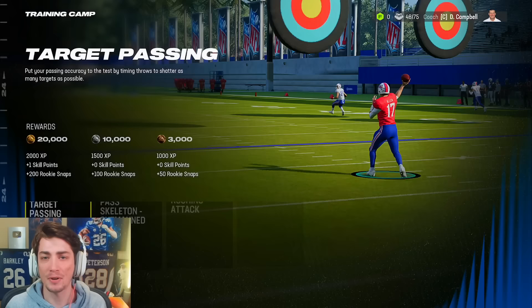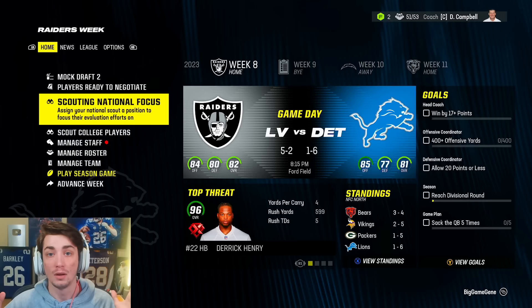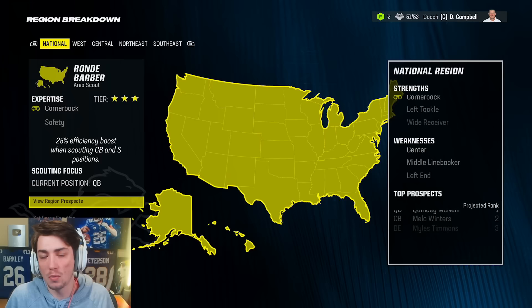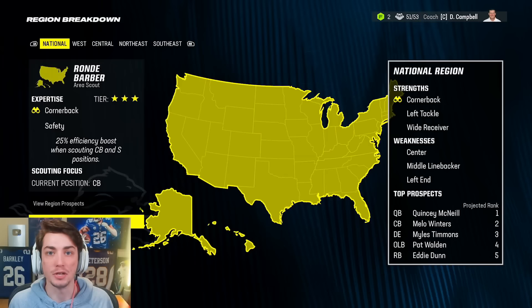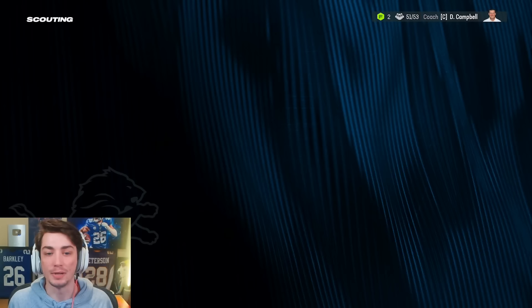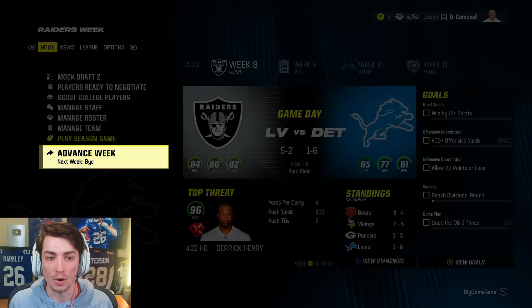Let me hop into training camp and see if I can get Anthony Richardson a quicker head start on his development. One and six at the mid-season mark is not good, but it does make our pick a whole lot better. We're trying to compete this year, but it's not going to be there for us. The team's just not good enough. We have a young developing QB, and until the QB takes a big step up, we're probably just not going to be all that good. I do think we're in a pretty good spot with Anthony Richardson though.